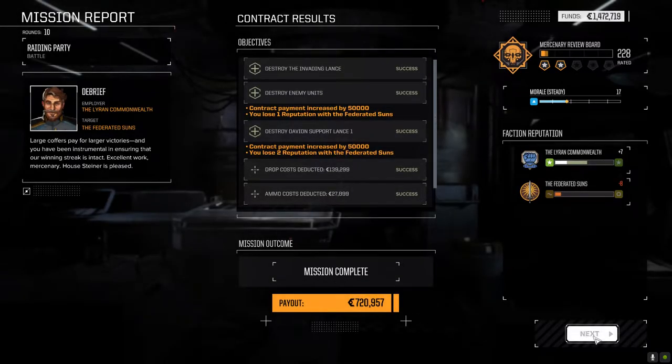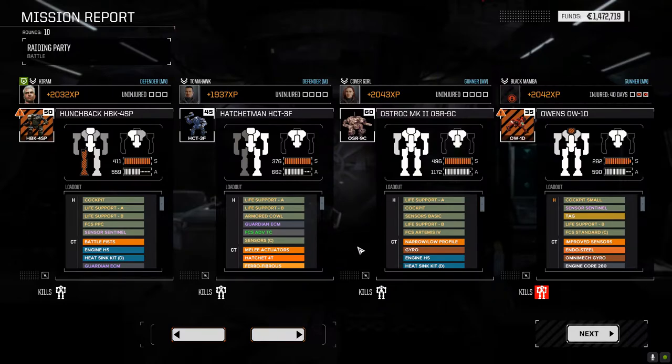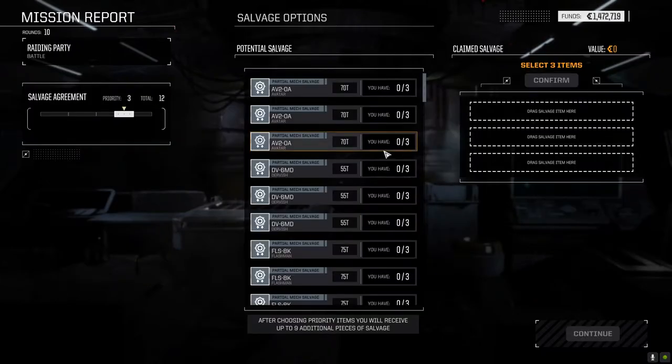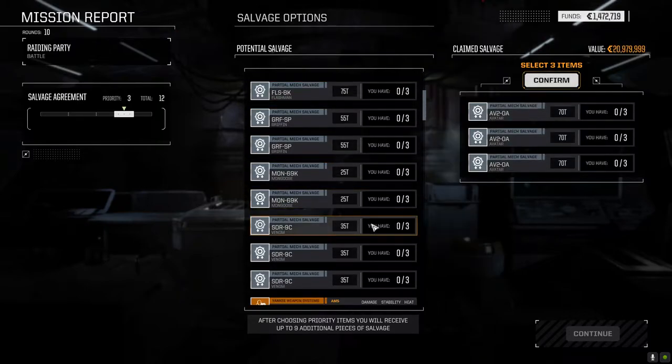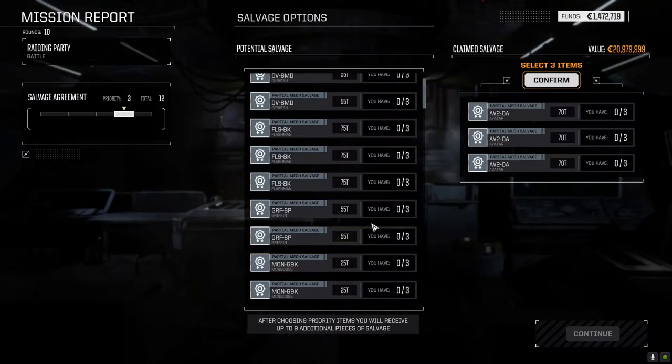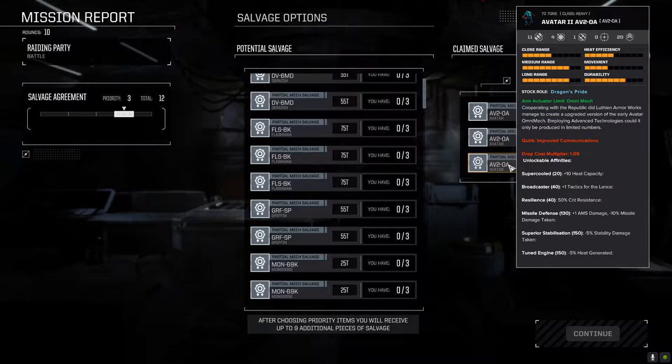Alright, let's have a look here. 720,000 — nice, don't have to worry about the financial report. That punch to the head and then the hit to the head — that was insane. The friggin' Dervish, man. Even though we can't assemble it, there are three parts of a Flashman. So this has got 11 ballistic slots — this is an Omni. The Flashman is not an Omni.